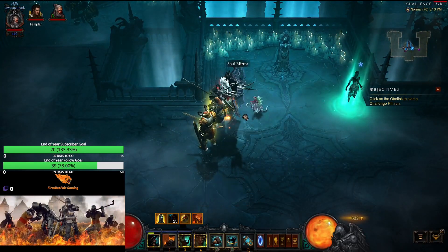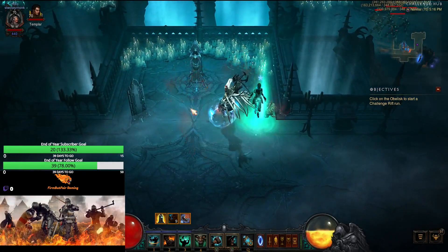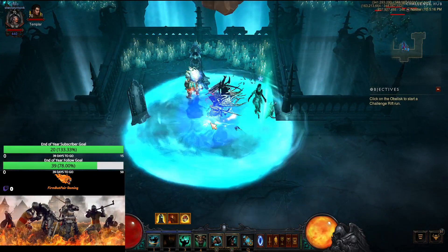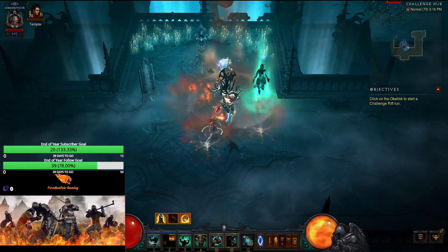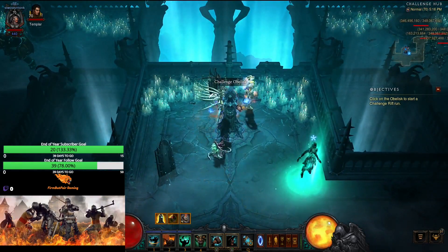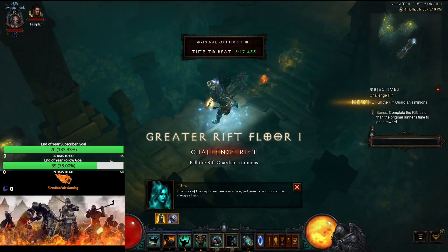One trick you can do before you go in: if you want full fury and aren't able to cast off the start, just stomp on some adds to get a little fury, then smash the ground to get to full fury. Now let's jump in and go.